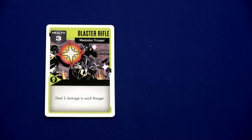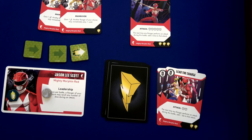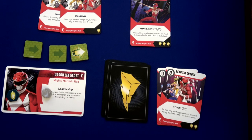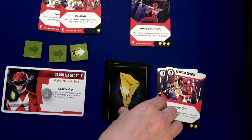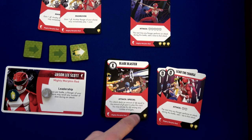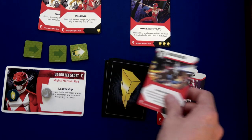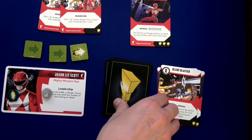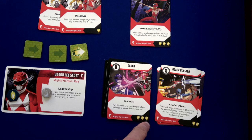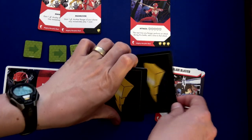First Jason is going to get shot — you see if you have anything in your hand to play as a reaction. I don't, so Jason reveals the top card of his deck. He has one shield, meaning he blocks one of the two points of damage but not the other. We discard this card and reveal the next — three shields. He had one point of damage still coming with three shields, so he's blocked the rest of it.